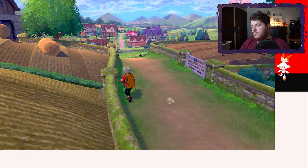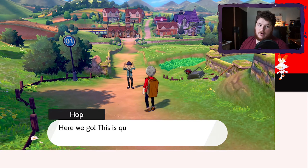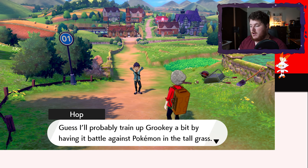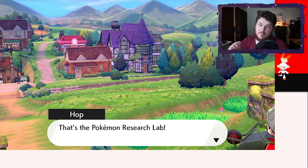We do have a shiny clause, so if we randomly run into a shiny we can catch it even if we've already got our encounter from that route. If we've already got our encounter on that route, I'll swap it out.